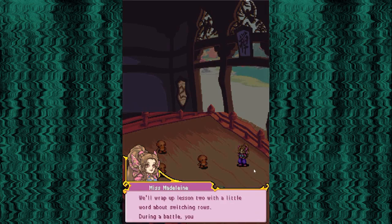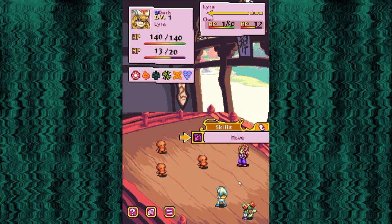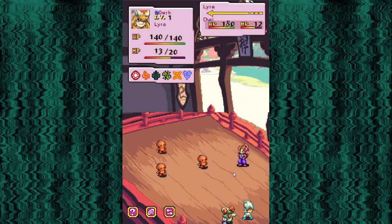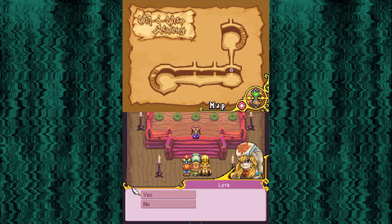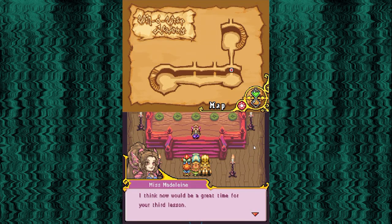'We'll wrap up lesson two with a little word about switching rows. During battle, you can move members freely between the front and back row. However, getting everyone in position before the battle is the best way to go. If you find you need to move around, just use the move command - you can just tap it, then touch the character where you want to move. See how they just slide right into place?' It's like a click and drag, I get it. 'That concludes lesson two. You must never, ever forget about rows. If you do, you'll find yourself looking foolish when you can't cast the spell you need at a critical moment.'